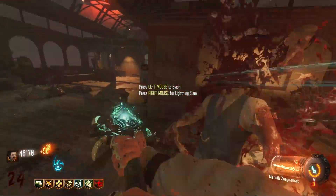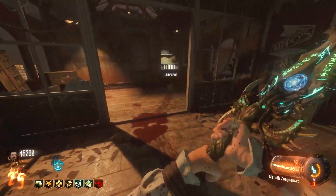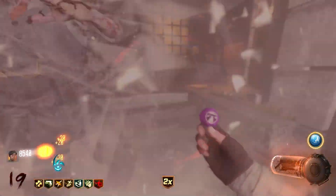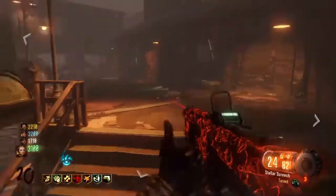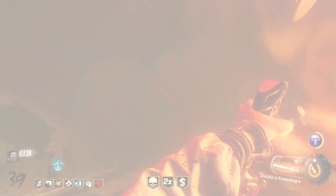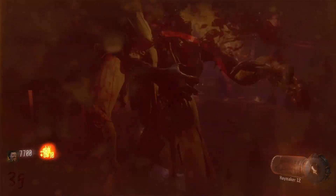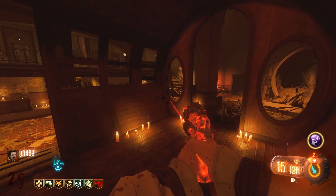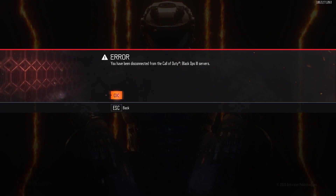Today we're going to find out if that's possible, and as a bonus I will be further challenging myself by not allowing myself to buy anything except for gobble gums and tram rides. Since the easter egg requires four players to get to the very end, I will be going as far as I can on solo, which is killing the shadow man. Also, I just want to say this took a lot of attempts. Like a lot.